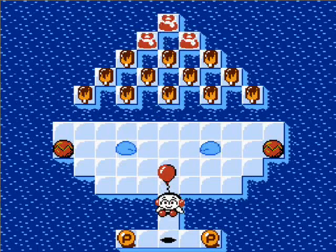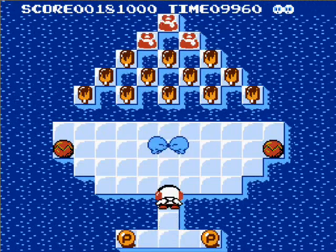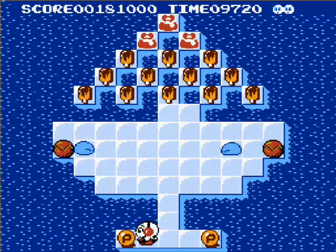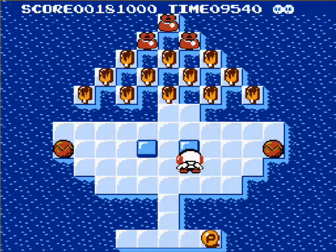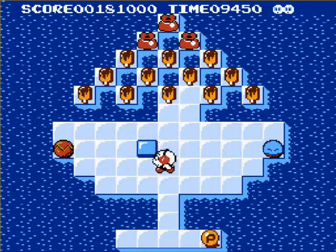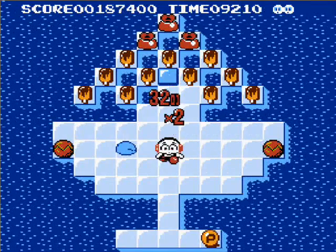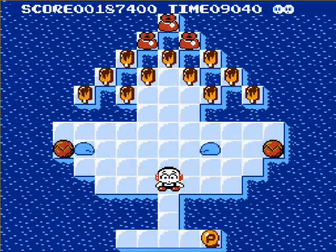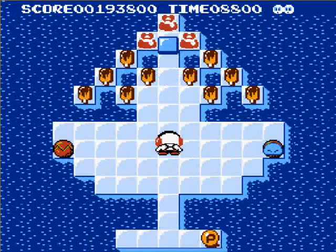Level three. This is where the levels start getting a little bit complex from time to time. By the way, these pea things freeze every blue enemy on the screen. They're rare to find, but when you do find them they can come in handy. Oh yeah, that's another thing — if you push ice blocks over ice creams, you'll get a double amount of points for them. Like that. Easy.